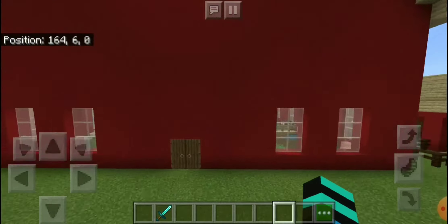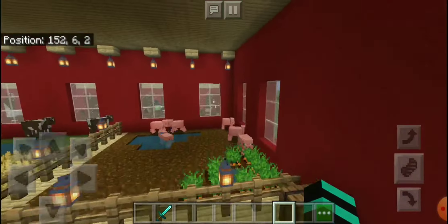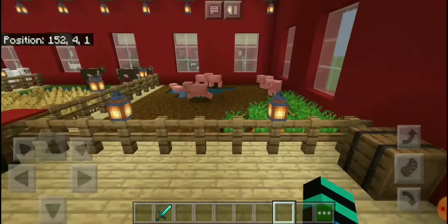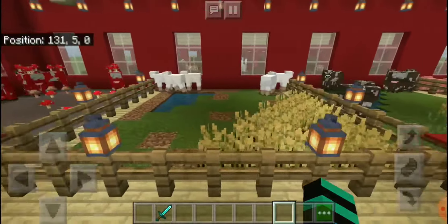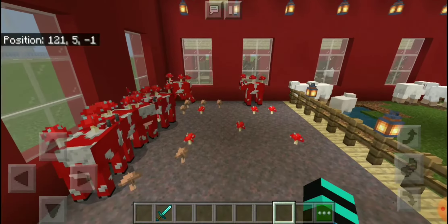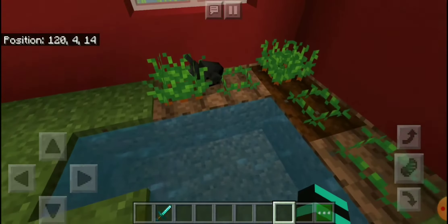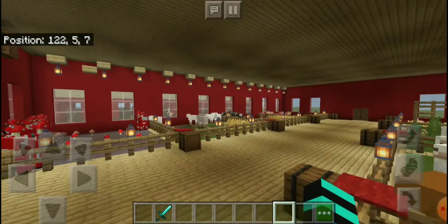I'll start out with the big red barn. I have a bunch of the farm animals on the bottom. We have pigs for pork chops, cows for steak, sheep for mutton and wool, and mushroom cows for mushroom soup. We have rabbits for rabbit meat, and I thought this was so interesting — they actually come over here and eat the carrots. I never knew that.